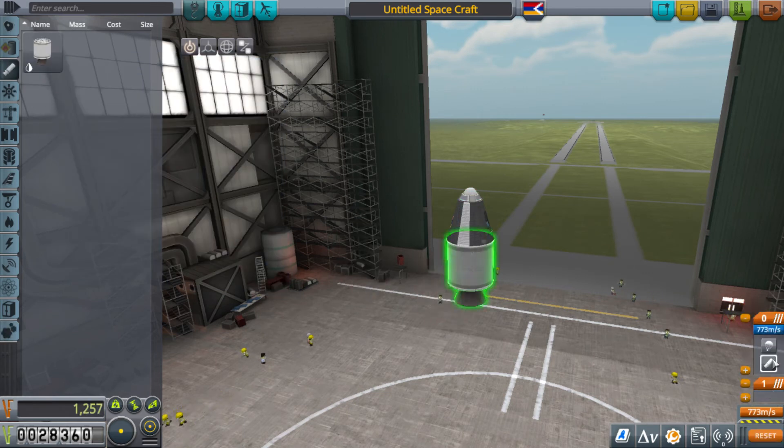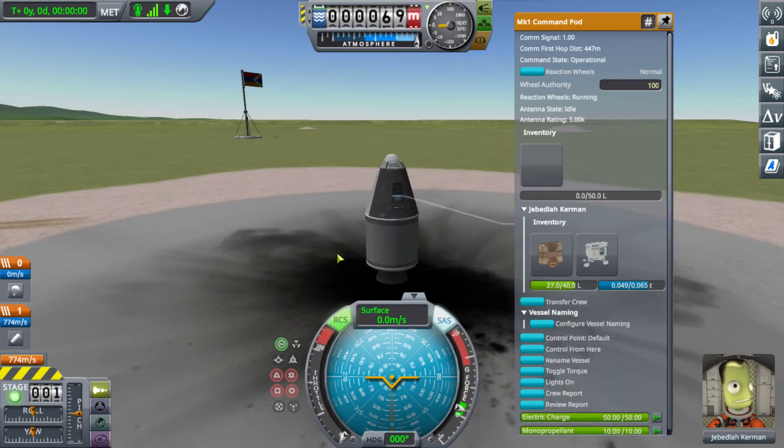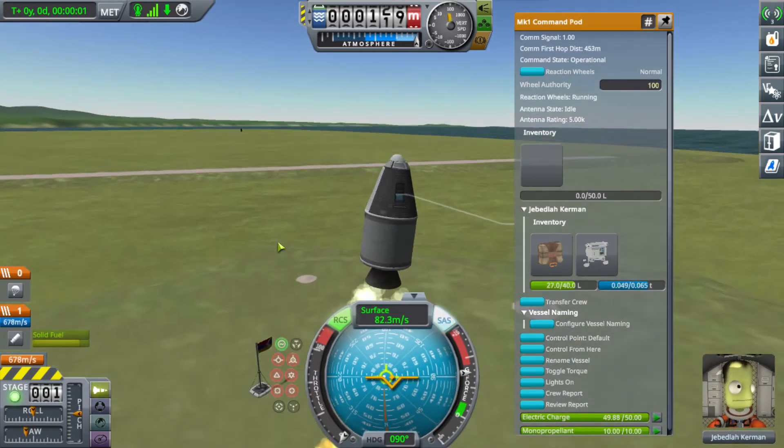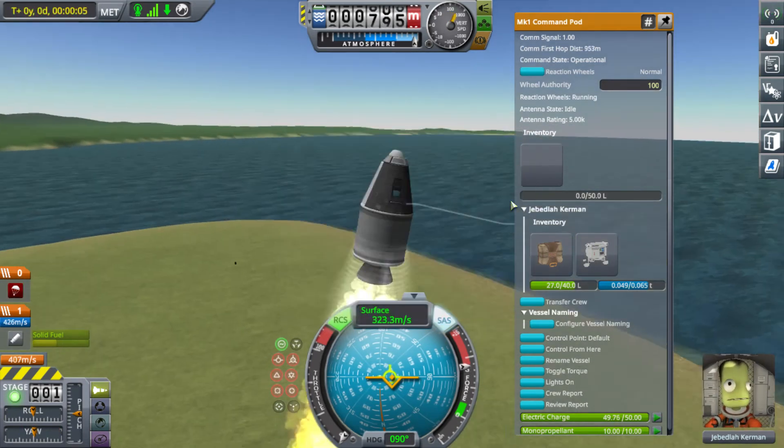Quick rocket — this will be perfect. I don't even need to name it. I'll just do a crew report on the launch pad. Perfect, contract parameters completed.